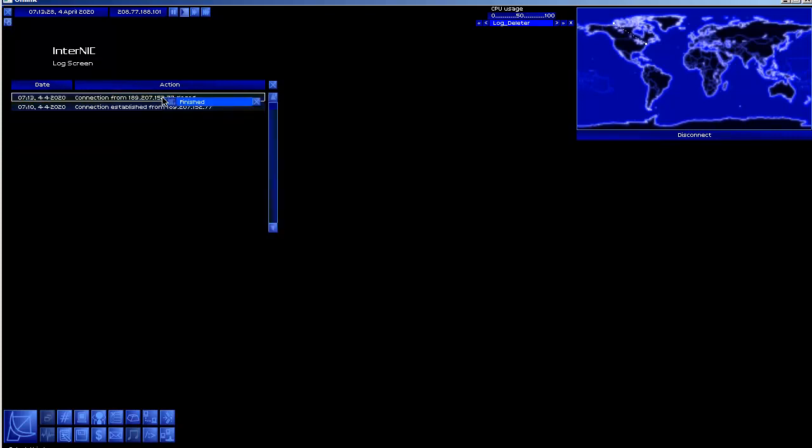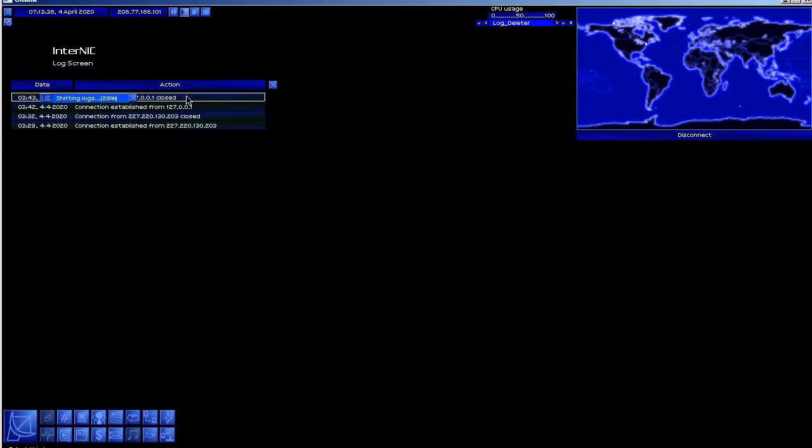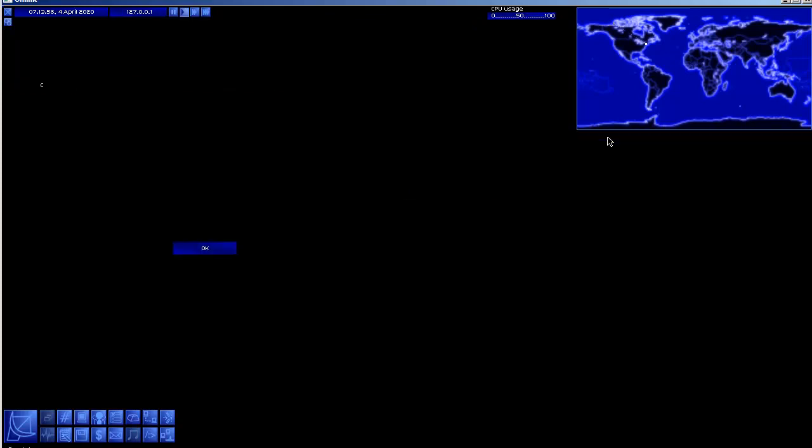Someone just connected - that's what that was. I just wiped their logs. I've already looked these guys up if I remember right - I think I did that last episode. Logs are cleared, let's close the log deleter and disconnect out of this. Let's go back to Uplink Internal Services.